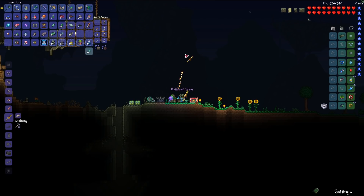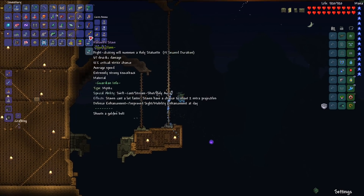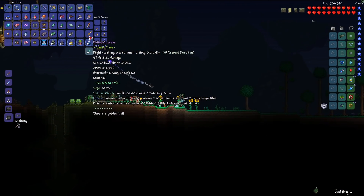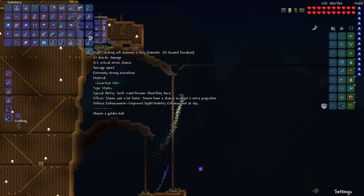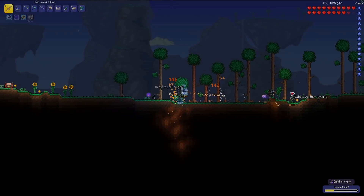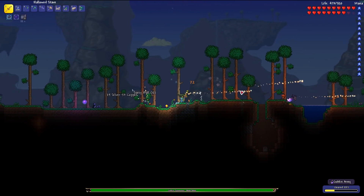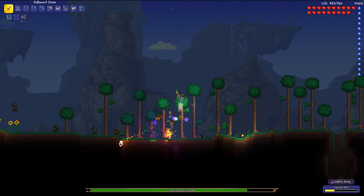The Hallowed Stave — it's average speed and literally just a copy of the Adamantite Stave but with slightly more damage. No debuff or buff on it unfortunately, but since the goblins will be here tomorrow thanks to my goblin battle standard, that's not too bad. Another plus of this weapon is that it's significantly better at crowd control than the Adamantite Stave because it has a lot more pierce.